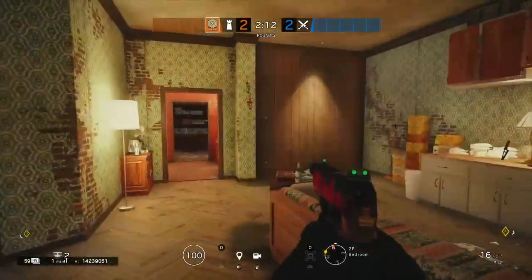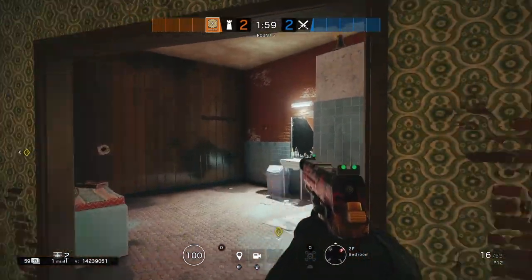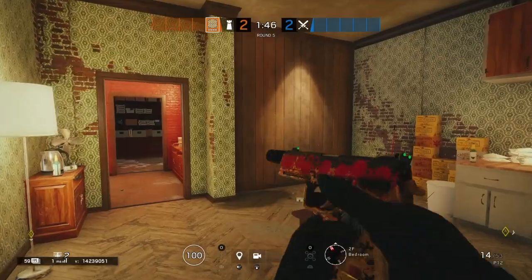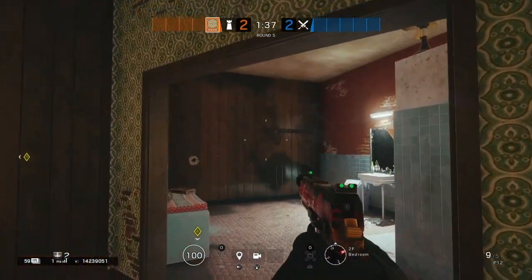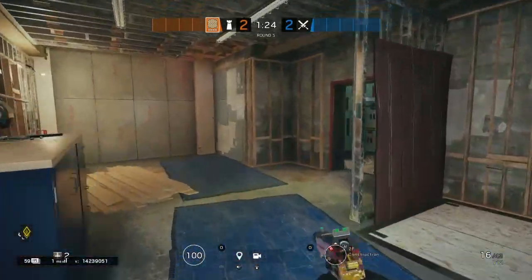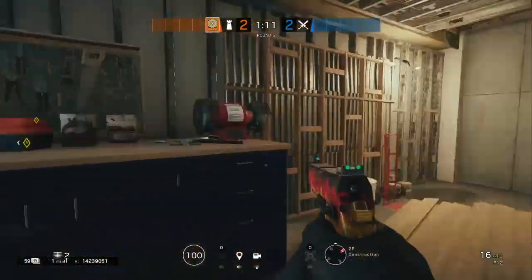Let's go over the reinforcement count: Maestro gets construction, outside wall, and bathroom wall; Bandit gets outside wall — that's one, two, three, four, five, six; Castle accounts for seven and eight. So you have two extra reinforcements. Keep the remaining walls soft, so there's not much else to do with them — hold onto them. You can open up the hatch in gym, or optionally one in construction as well. Do whatever you want with the last two reinforcements.